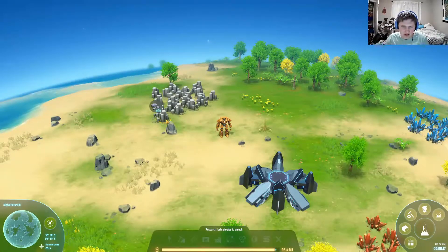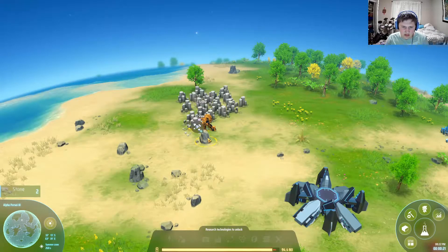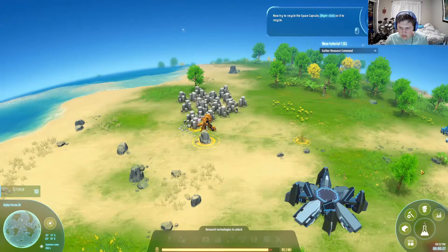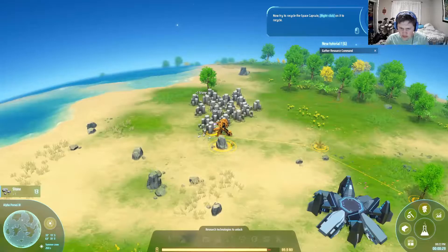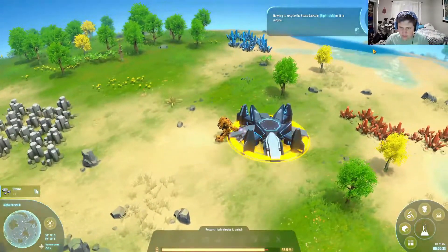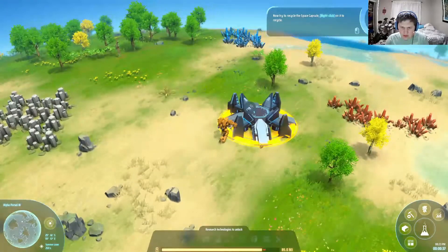I actually forgot what they want me to do, so maybe I shouldn't have skipped that. Get some stone — there's titanium in some of these big rocks. Now try to recycle the space capsule: right-click on it to recycle. I got a little too enthusiastic with skipping the tutorials.